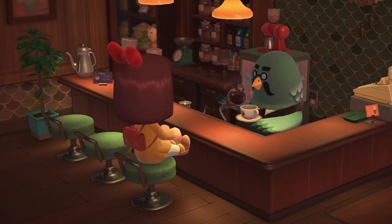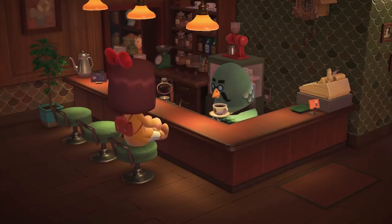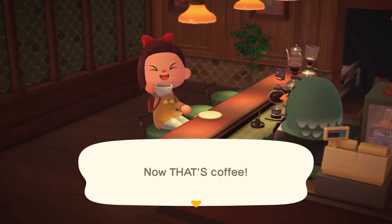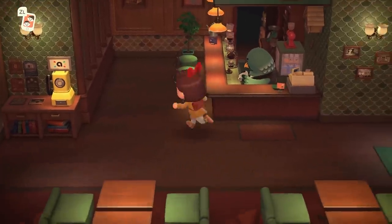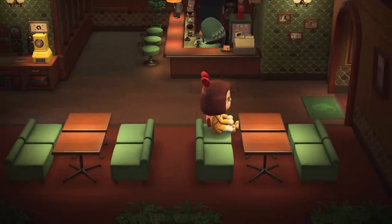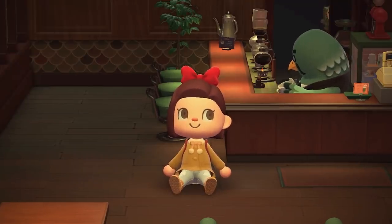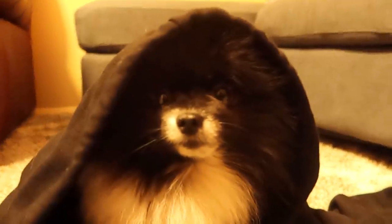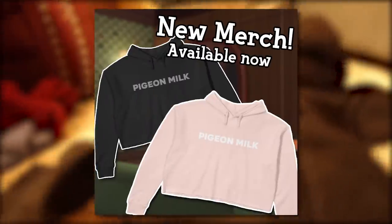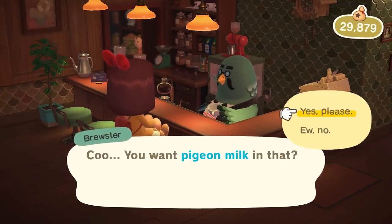I'm so happy Brewster is back. He got a nice glow-up, the Roost got a nice glow-up, and we get cool rewards from Brewster based on our growing relationship with him. While he doesn't add a ton of new content by himself, he's still a wonderful addition to the game. I just wish I could sit on the chair without getting kicked out. By the way, new merch has dropped — celebrate Brewster's return with a nice pigeon milk hoodie, available in cropped and regular. Go to coramora.com to grab yours. What's your favorite part of the update? Let me know in the comments below, and I'll see you next time!